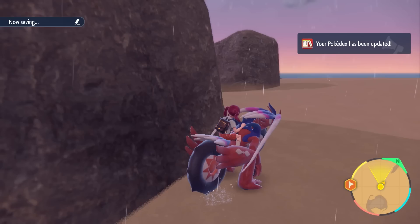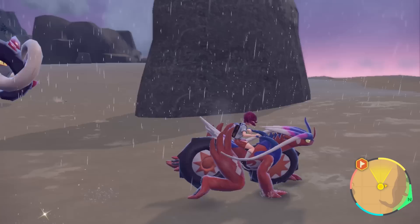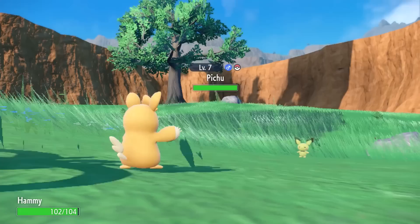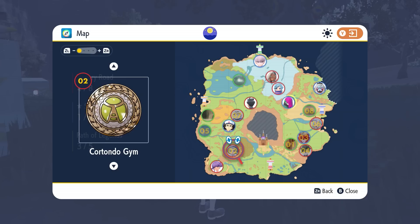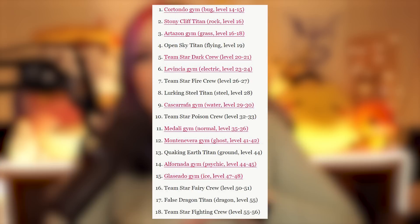The real benefit of gym badges is that it makes it easier to catch higher-level Pokemon. The titan storyline upgrades your legendary ride Pokemon with a load of new skills, which you'll need to explore every inch of the map. Battles don't scale in difficulty — they're always the same level no matter what you are — so there's definitely a suggested order from easiest to hardest. Most guides start at either the bug or grass gyms first, then the stony cliff titan. The easiest star base is the dark squad base.